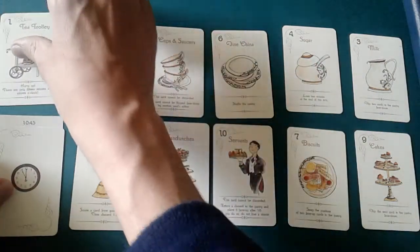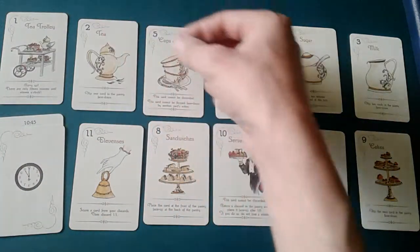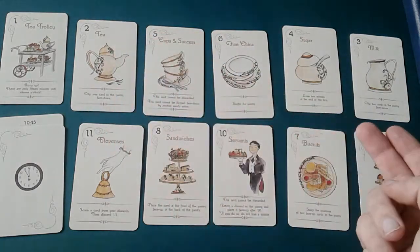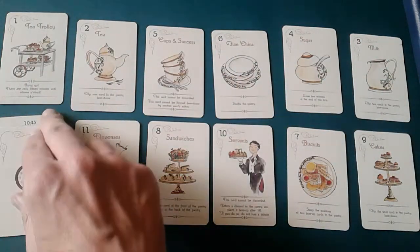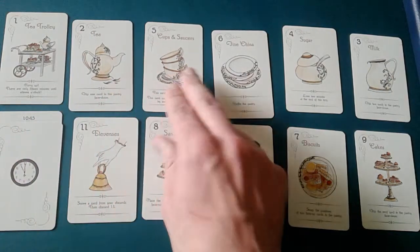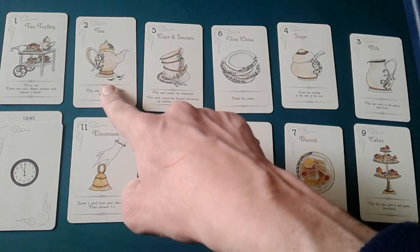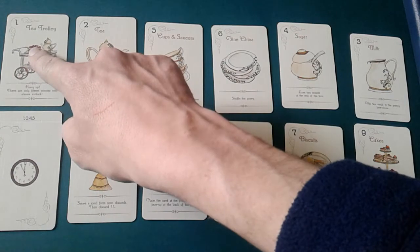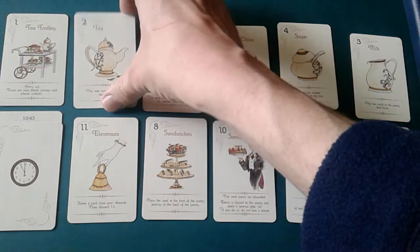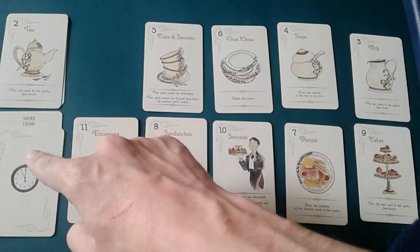The goal is to put all the cards on the tea trolley on the side. You can only put card number two on card number one, then on top of number two you put number three, and you keep going all the way up to 11. You always look at the first card in the row and you have three options. The first option: if it is the next card, you can score it by putting it on top, and that costs one minute.